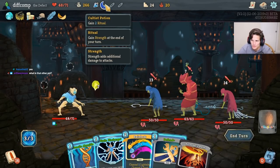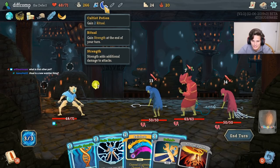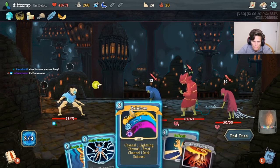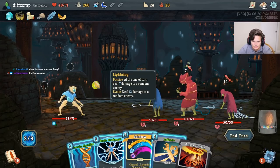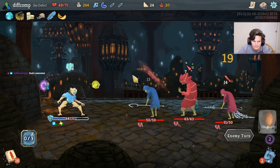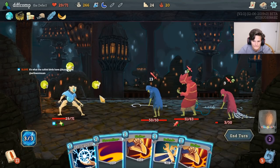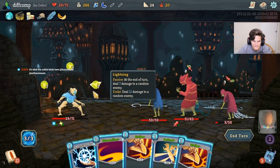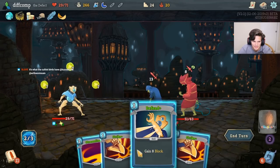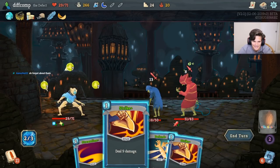Focus Pot, Rainbow - call it a day. Static Discharge. Are we ever doing Cultist Pot? No, we're trying to save that for another fight. And this is not double Focus, is it? The other pot - you gain two rituals, so it's like a Demon Form but for two. Normally it's one, but in this case it's two strength per turn. I think one Focus Pot should be enough.